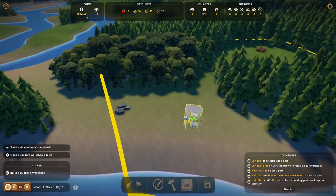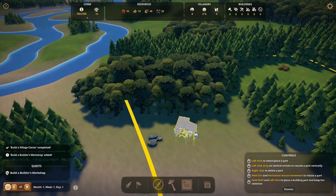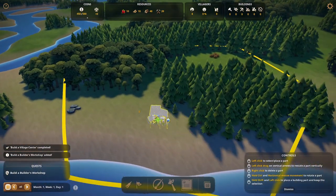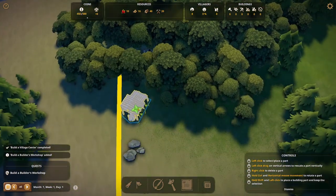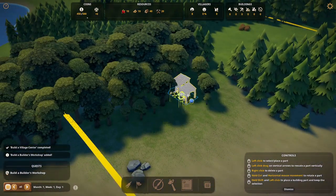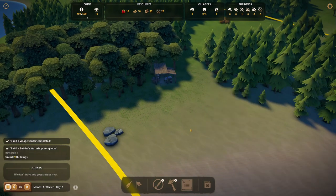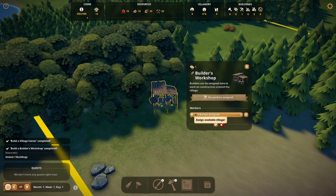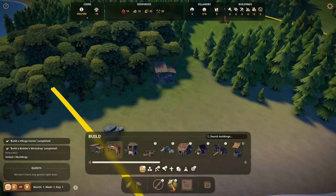We can build it kind of hanging off the water, or even on top of our village center if we wanted to. There's really no grids, no anarchy — you can build however you want. This is just a builder's hut; we get this down and it lets us employ builders. I'm just going to throw this here — five wood is all it's going to cost us. We'll assign a couple of builders; two will probably be enough for a small village. Now that we've built the builder's hut it's going to let us build some more stuff.